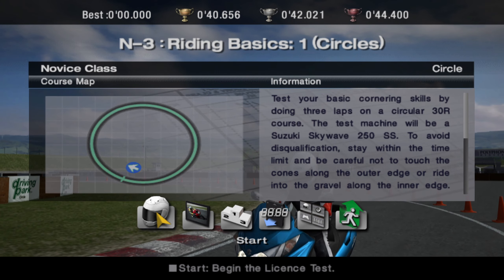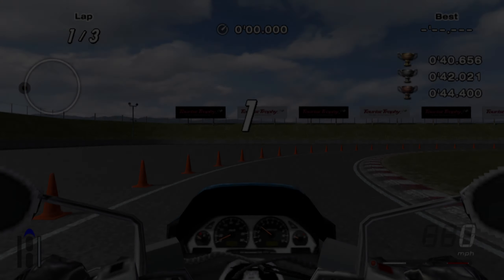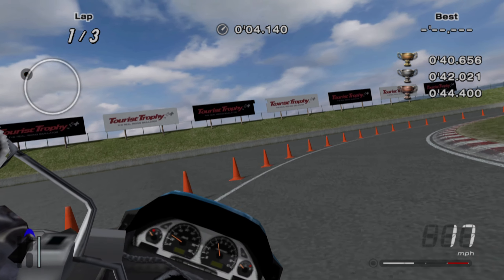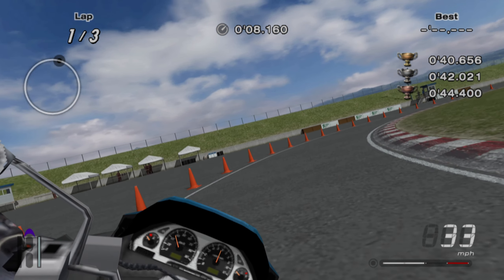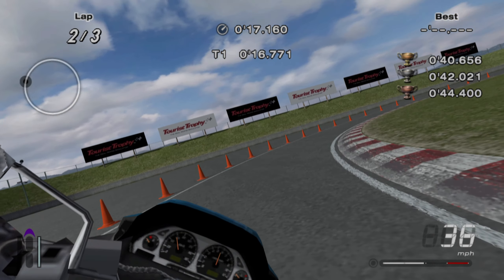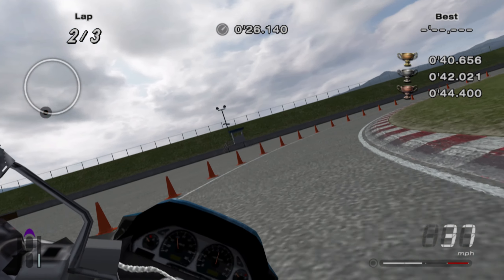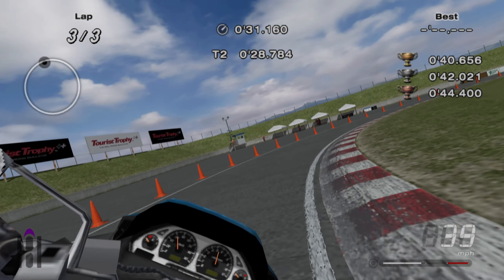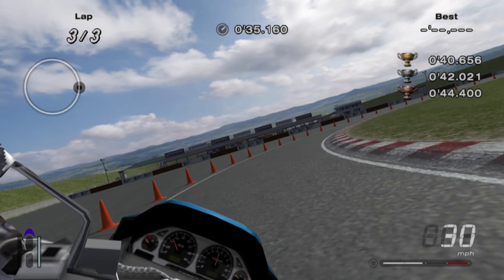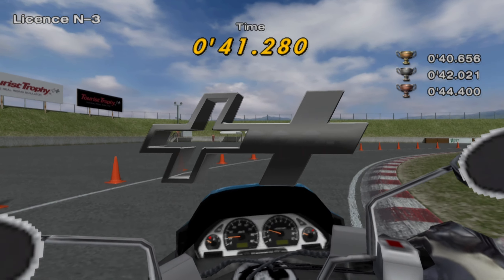Next one — circles. Suzuki Skywave. Interesting — another moped basically. We're leaning quite a lot. How fast can this thing go? That's full over. We need to get close to the inner part of the circle — the apex. It's basically like the coffee break, almost. Oh, I'm not doing very well here — we nearly just failed. Another silver — I thought I was going to do really bad there. Coming from Gran Turismo, this doesn't feel so bad. It feels pretty easy so far.